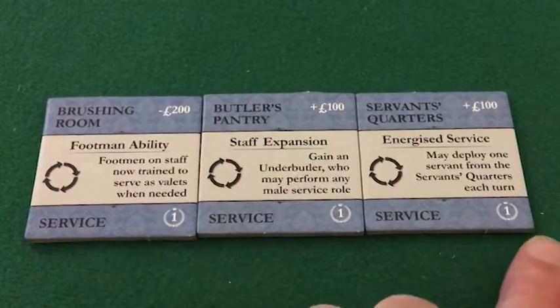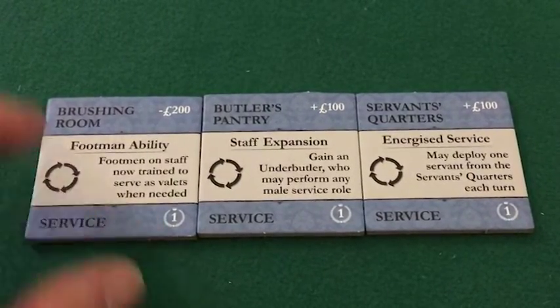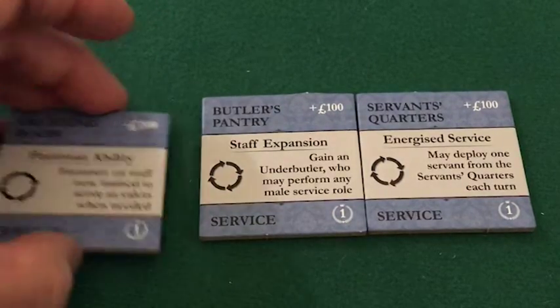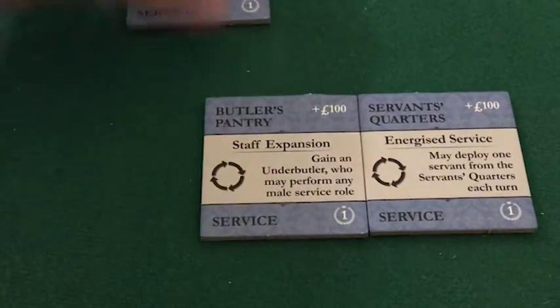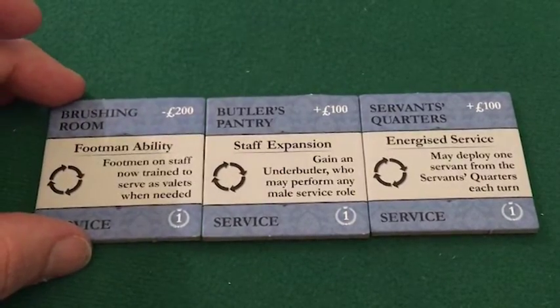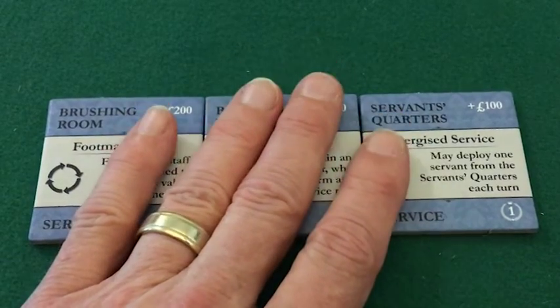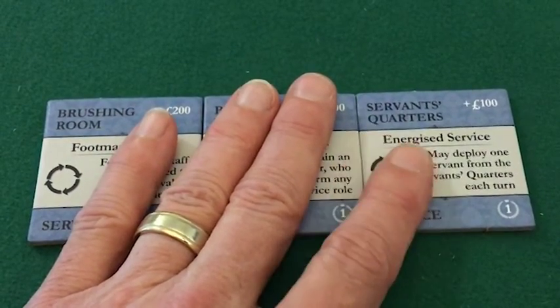The pattern is that service tiles don't generate a lot of victory points, and they are not played or flipped. When they go into your organizer in the service section, it represents a permanent ability that will always be possessed by your service staff.